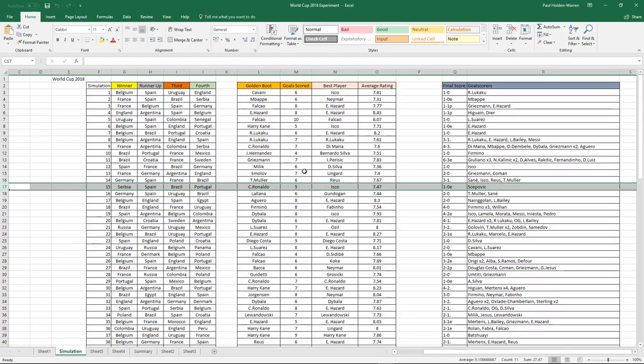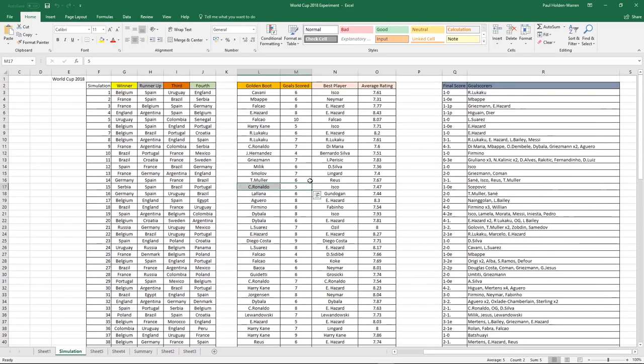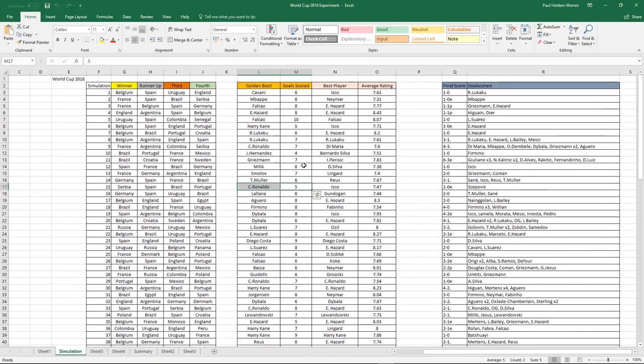This was quite a low scoring competition compared to others, because Cristiano Ronaldo is the top goal scorer with only 5 goals, which is much lower. That's probably closer to what it would be in real life. 6 does seem to be the most common golden boot score in past World Cups, but in these simulations we do seem to be getting a lot of 8s, which is really interesting. Isco managed to win the best player award as well. Serbia won the final 1-0 in extra time, so we're going to have a deeper look at this.